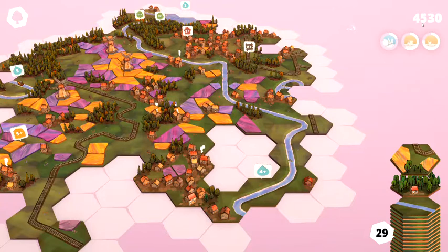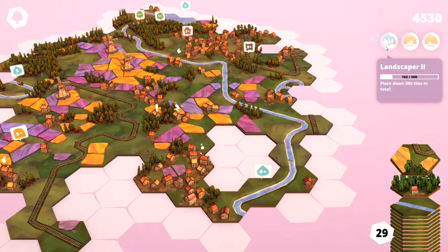In the upper right you can see our score is 4,500, and we have some missions to work towards. Landscaper 2, for example — we need to place down a total of 500 tiles, and we've got 102. Engineer 2: form a train route with at least 25 train tracks. And Ocean 2: form a water body with at least 30 water segments.